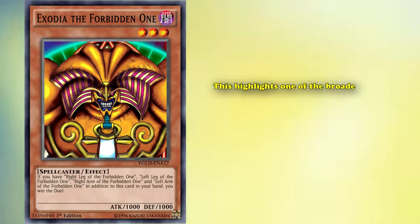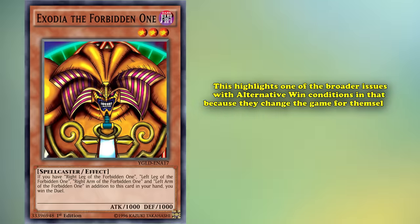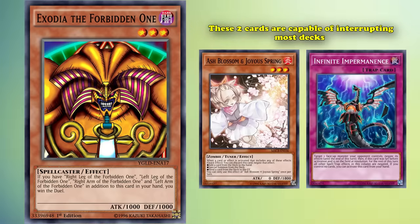And this highlights one of the broader issues with alternative win conditions — in that because they change the game for themselves as well as their opponent, they can also be caught off guard by decks that are just trying to win the game normally. Ash Blossom and Joyous Spring and Infinite Impermanence are great examples of this. These two cards are capable of interrupting most decks since they both have so much utility, and as a result see competitive play in every single format. This is an issue for these FTK strategies, as whether you're playing Treasure Panda, Royal Magical Library, or even Spellbook Exodia, these cards are still more than capable of putting a stop to your turn, and because they're so prevalent in the modern metagame, it's likely to happen too.